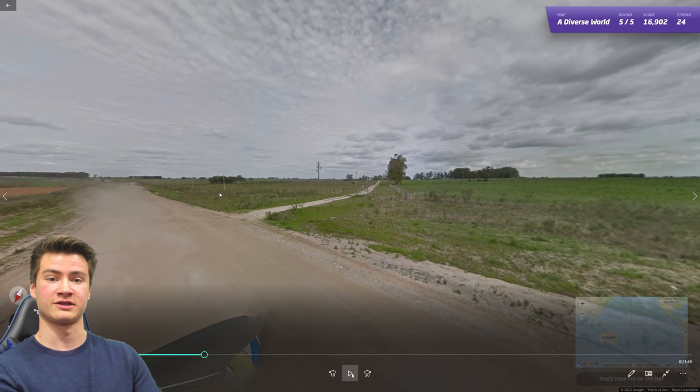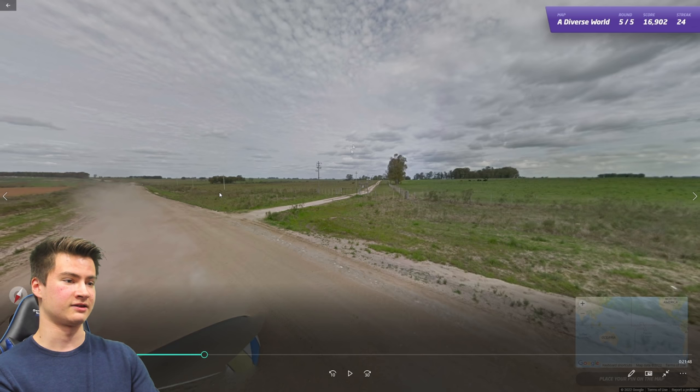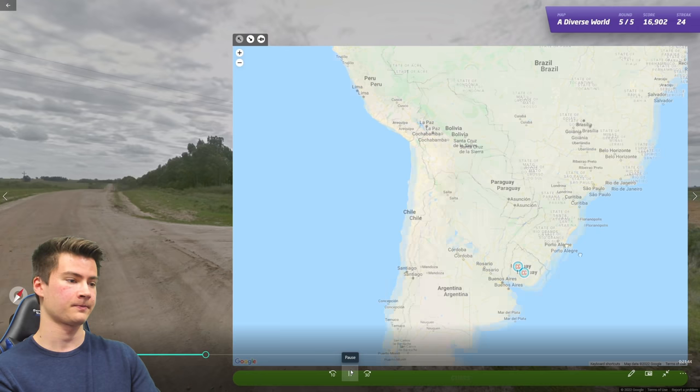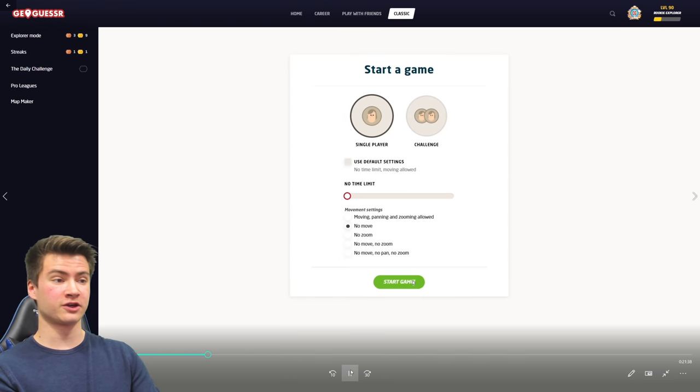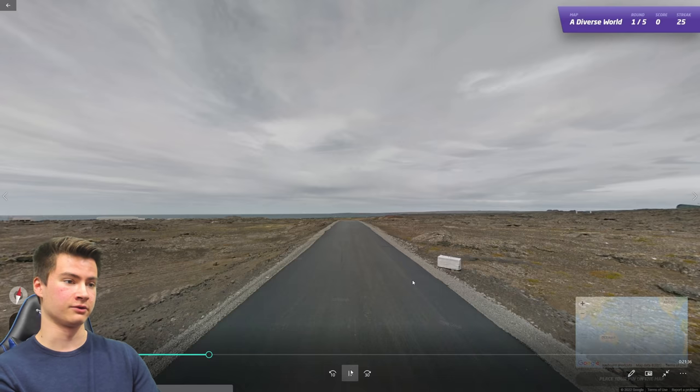Round twenty-five is again the characteristic Uruguay landscape — very slow rolling hills, green grass, and these kinds of trees. With that we are 25 countries in, about a quarter of the way through the run.